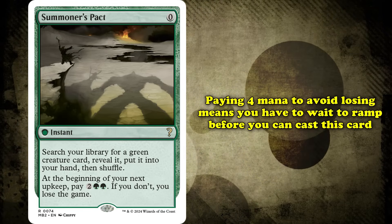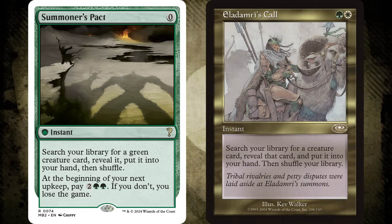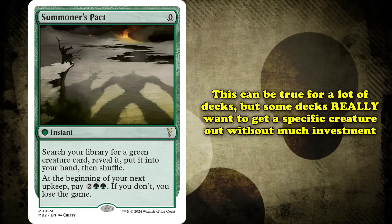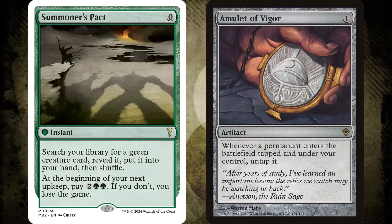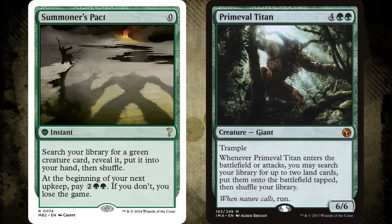At first glance, this card may look worse than similar searchers like Eladamri's Call, especially being restricted to only one color of creature. This is true for the average deck, but some decks really need to find a specific creature without any mana investment. The main deck that fits this bill is Amulet Titan — a deck that tries to get Primeval Titan out as soon as possible and kill the opponent with powerful lands. Titan is incredibly important to the deck, and Amulet Titan wants to win as fast as it can, so Summoner's Pact fits the bill perfectly.